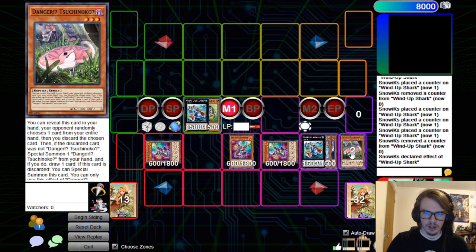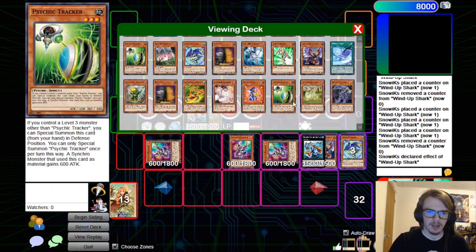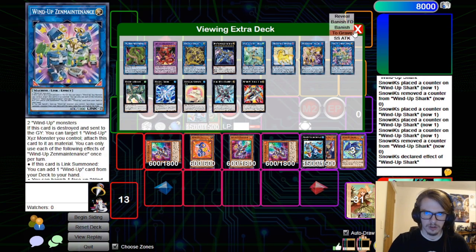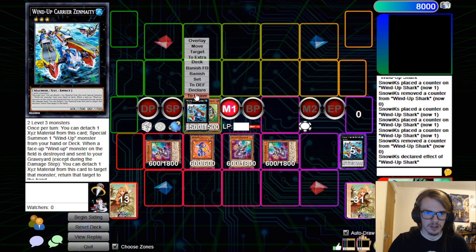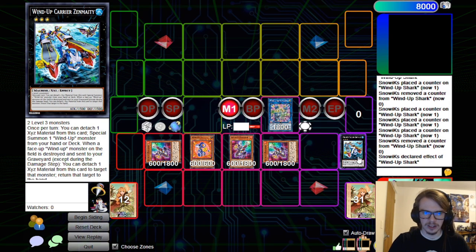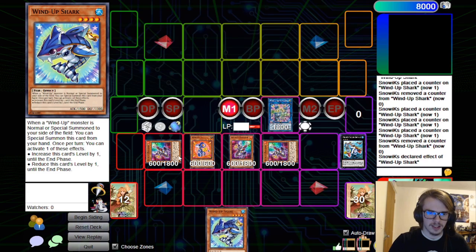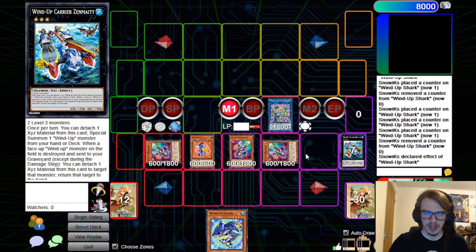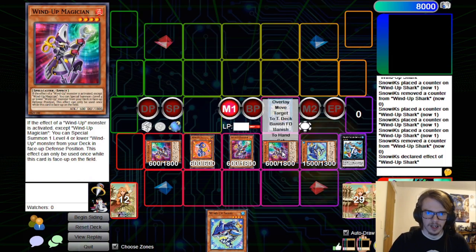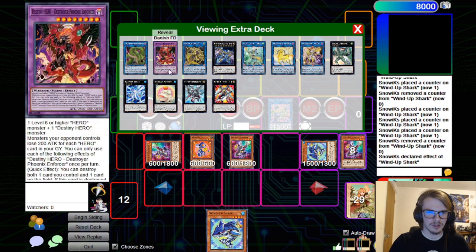Zenmaity can then detach our material and go for the Rat, since that's the last thing that we really need. Then we can send both of these to the graveyard to Link Summon our Zen Maintenance. Zen Maintenance effect will activate and we will search out our Shark. This could also trigger the Wind-Up Magician — so we can Summon out the Shark as well. Then we can overlay in order to go for Emerald.